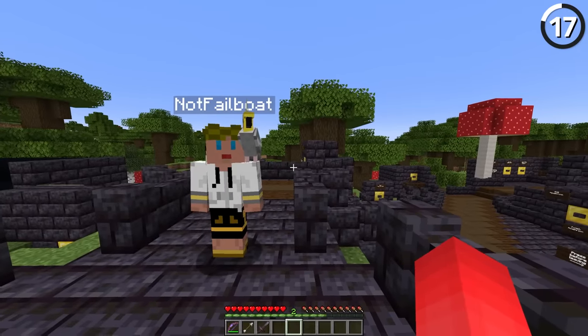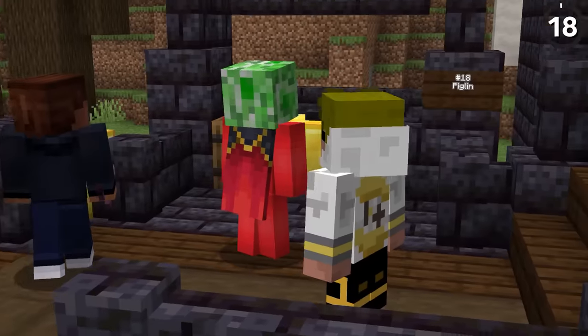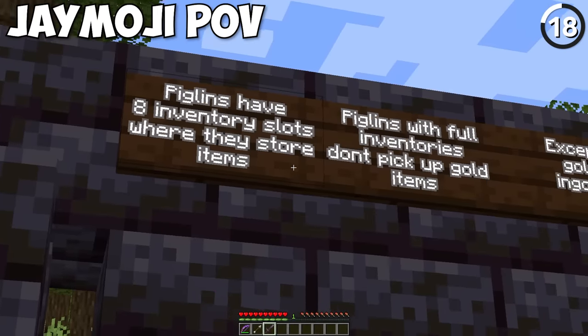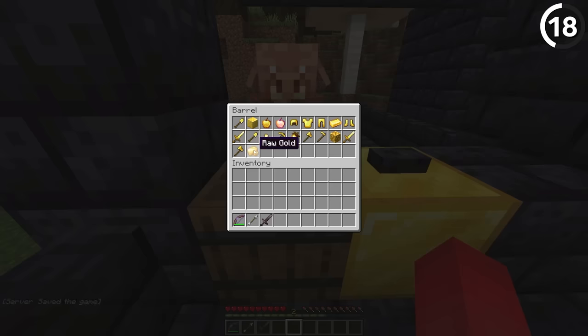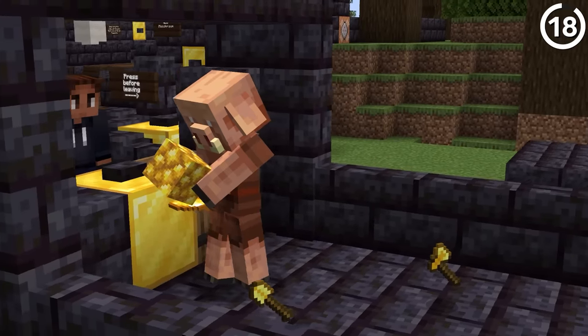You won't find many endermites in the Nether. What you will find are magma cubes — the magma cube's size dictates its health and damage. The piglin actually has eight inventory slots where it can store different items. Once it gets eight items, it fills up its inventory and leaves the rest on the ground.